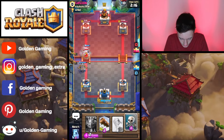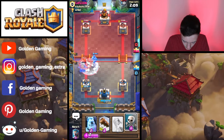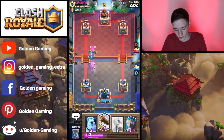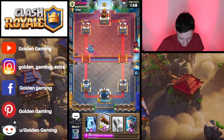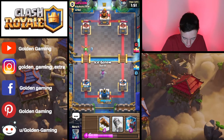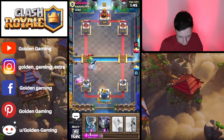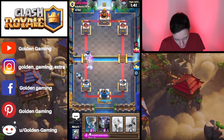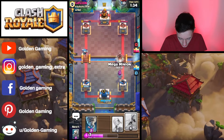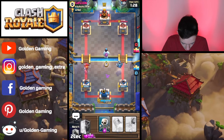We're going to use the Mega Minion to try and clean up the Valkyrie. This guy is trying to finish my X-Bow with the Valkyrie, so we're going to pull that with some Skeletons, therefore cycling our deck a little more. The Mega Minion does have enough health to take care of it itself. We're now up in damage from that one X-Bow connection. We're going to use the Ice Golem to distract that Baby Dragon.